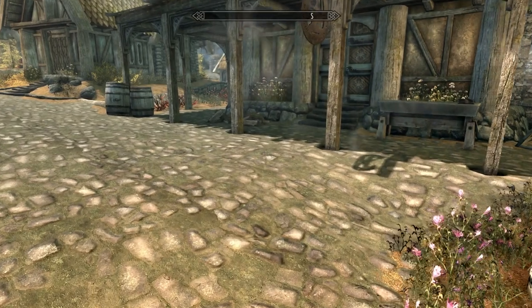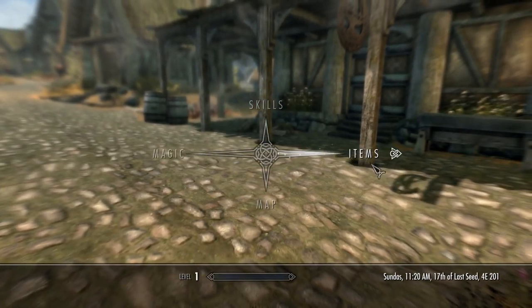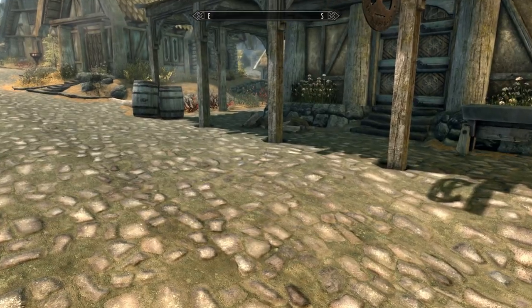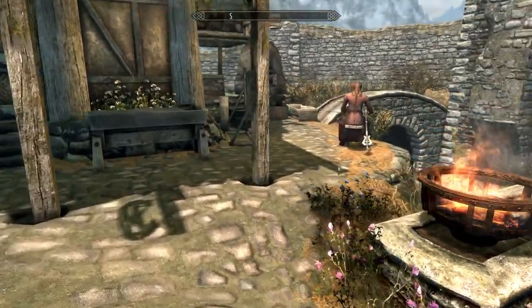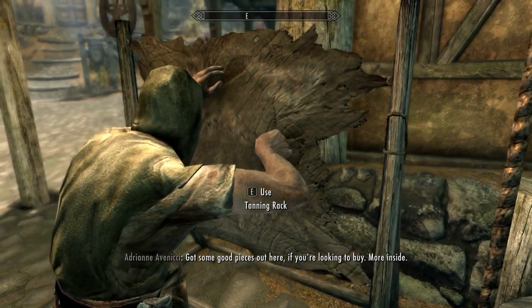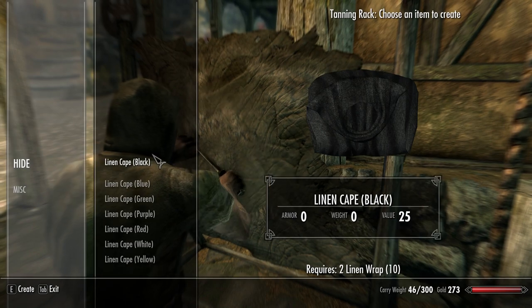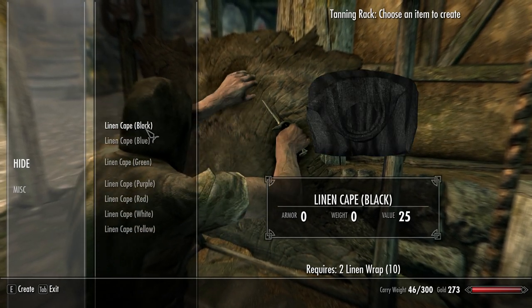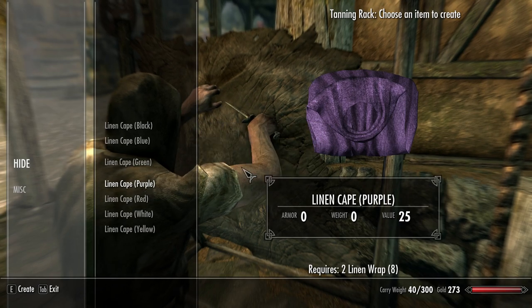In order to create them, you need to get the ingredients first. As you can see in my inventory here, I've got some linen wraps — I got 10 of them there and I'm gonna go make some linen cloaks. All you have to do is go over to the tanning rack and under the hide section, you'll see all these different cloaks that you can create in different colors. So we're gonna make a purple cloak, why not?